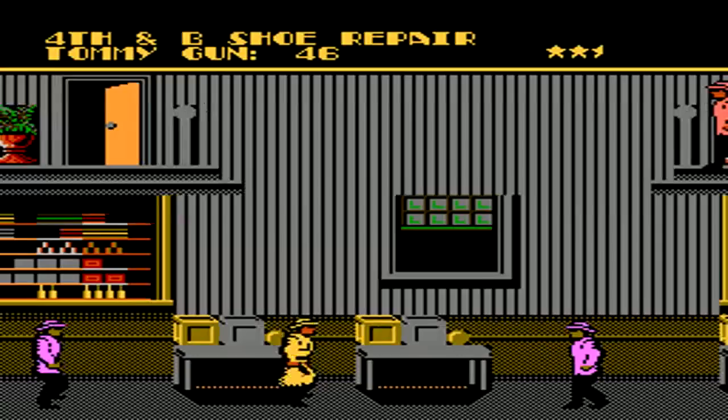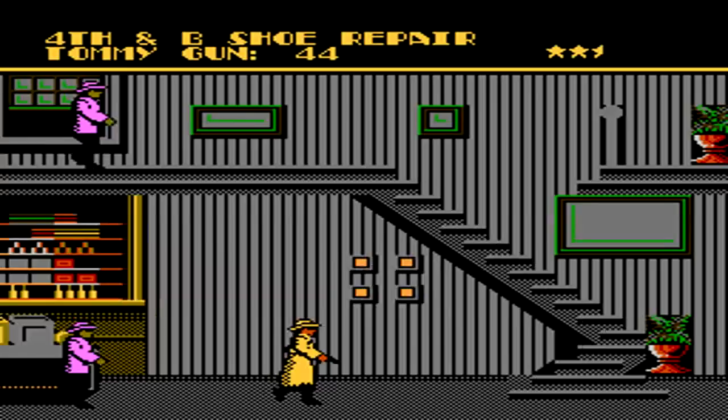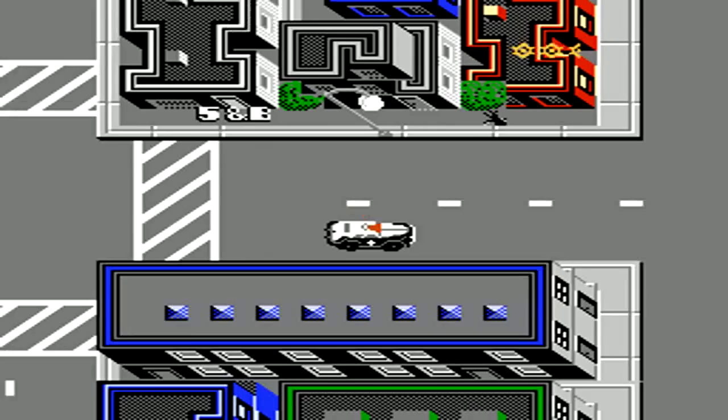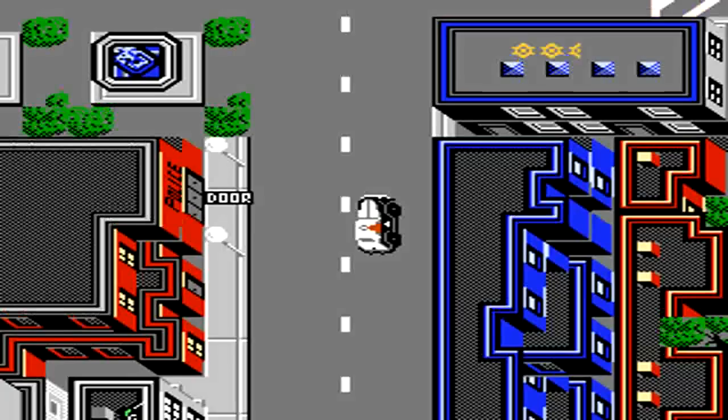In this building, watch out for the enemies above you — that's going to be a common theme throughout most of the levels. If you see a guy in a different shirt from one of the unarmed guys, immediately point your gun towards him and try to shoot him from the ground before he can damage you. Now that we have all five clues, we find out that Numbers is the one we have to arrest.